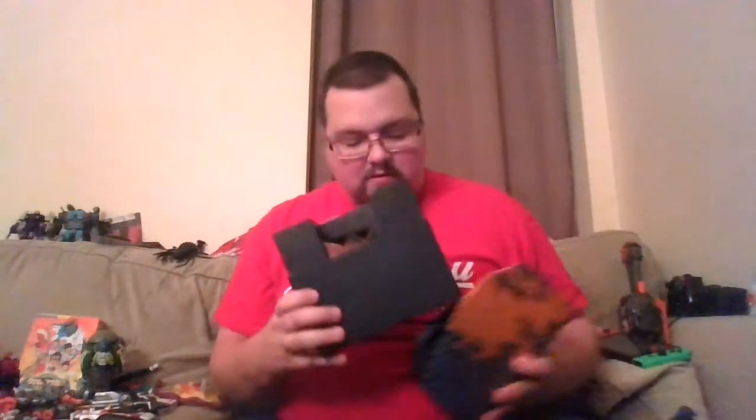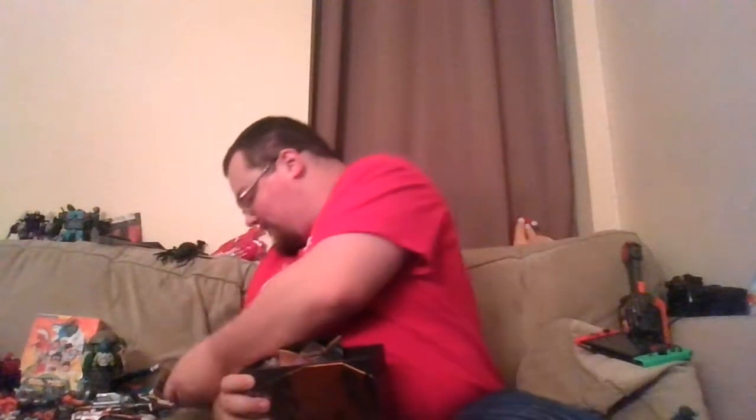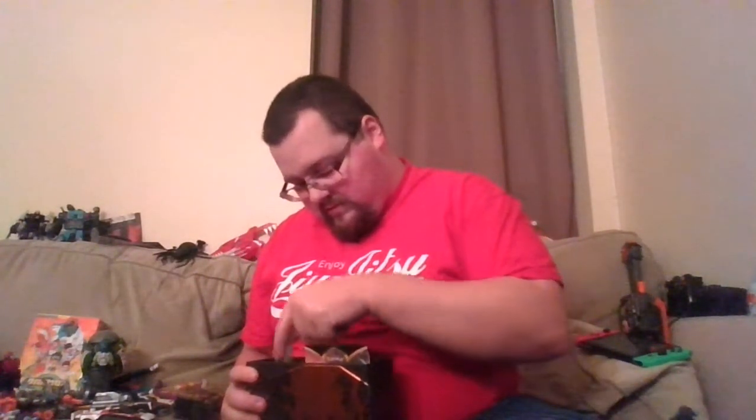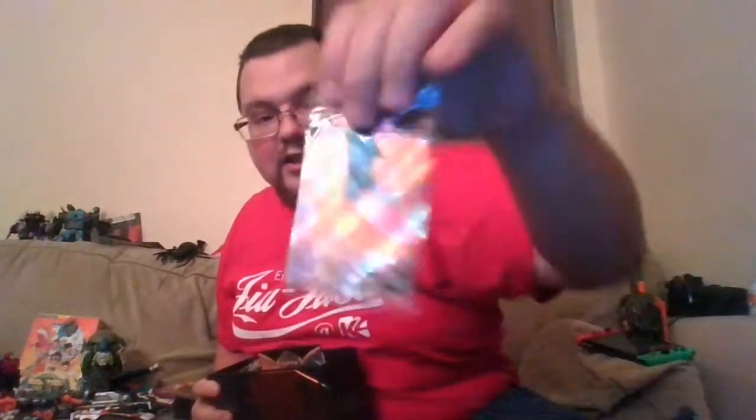We've got 10 packs, we're gonna head right into it. Taking out the divider with all the symbols on it — 10 booster packs, the rules, the dice which are in black, the damage counters and the roll-one in orange. Here's the regular Charizard V — I'll leave them in there for now. A code card for the box, acrylic markers, I'm gonna put those off to the side and start putting the cards in.